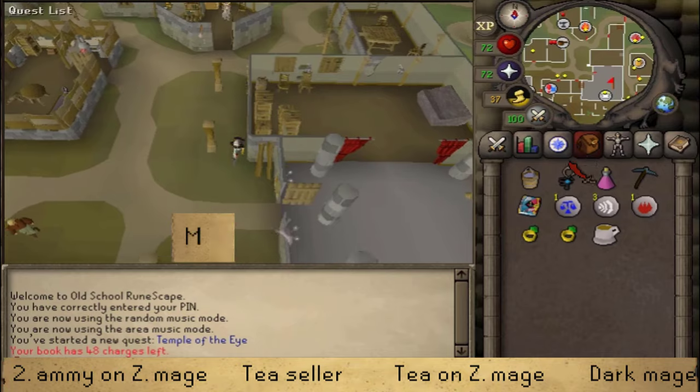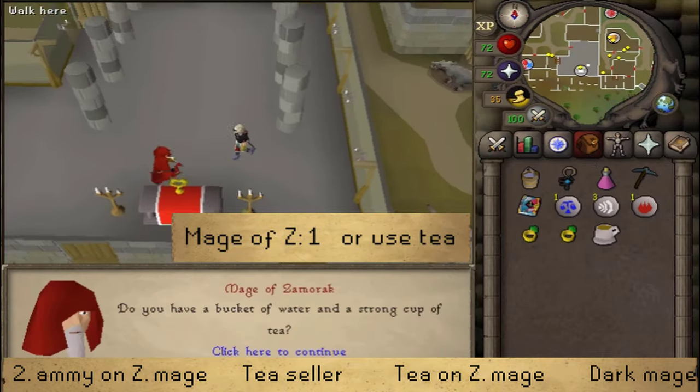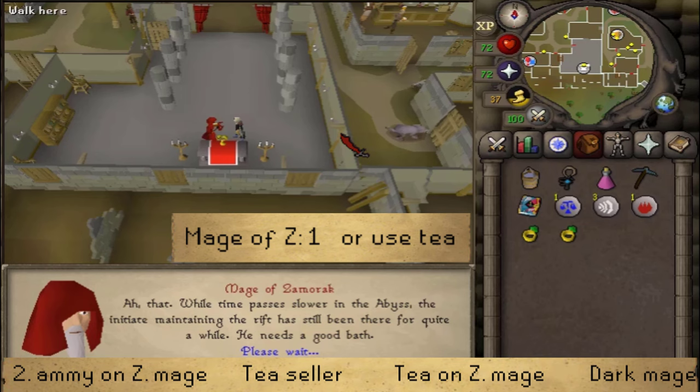Use the strong cup of tea on the Mage of Zamorak. With this, he will help you — select option 1 to teleport to the center of the Abyss. Note that this is a one-time teleport.